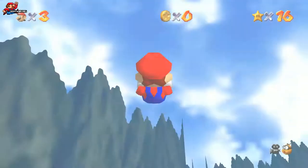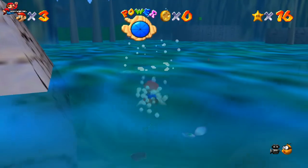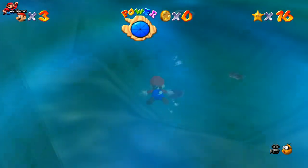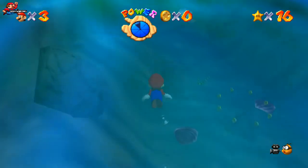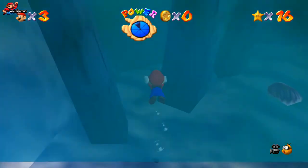Now for Star 2, we want to get back into that main area from Star 1. However, there's not going to be the sunken boat ship there because it's risen to the surface. You can get there by swimming, or using the green shell if you prefer to go a bit quicker.